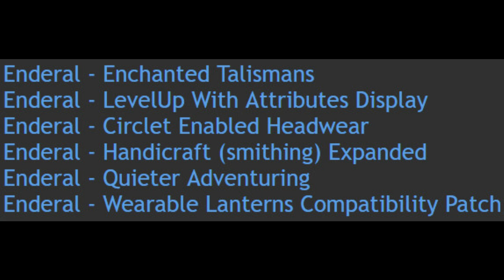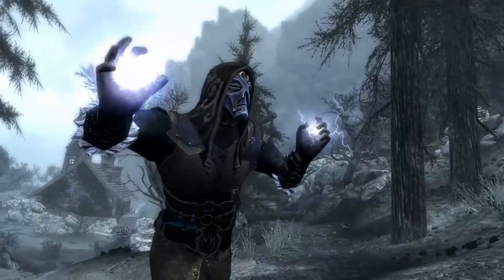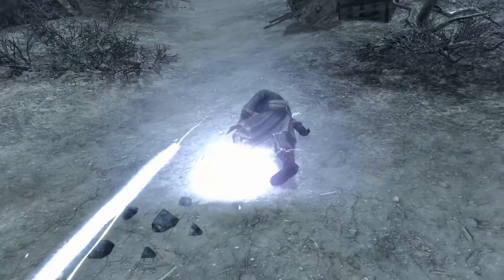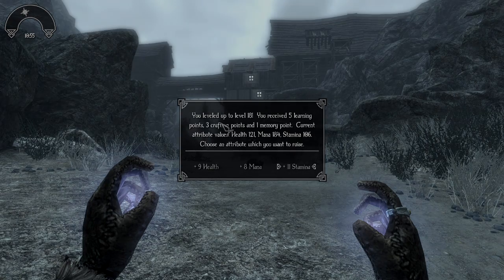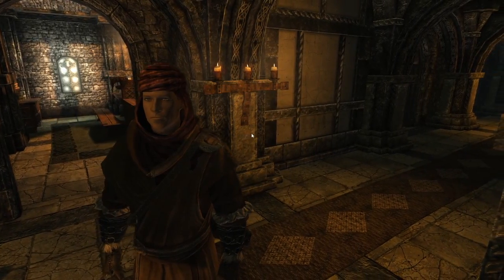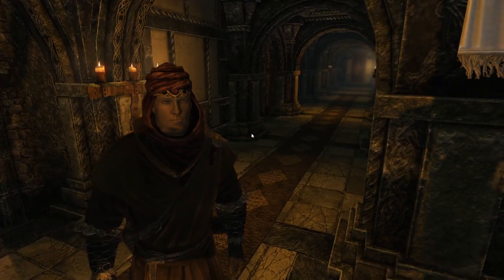The same author of Simple Fixes has made a couple of other adjustments to Enderol in the form of mods I personally enjoyed using. One of those is Enderol Level Up with Attributes. This shows the amount of health, stamina and mana you currently have when you level up and are about to choose whether you want mana, health or stamina to advance. Another mod this author made is the Enderol Circlet Enabled Headwear, which allows you to wear circlets underneath hoods and helms.